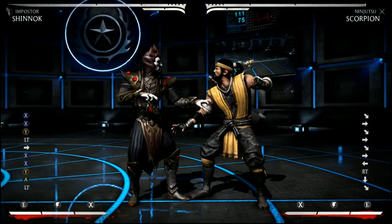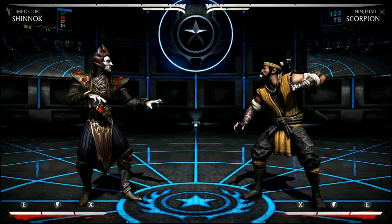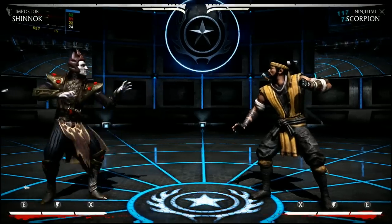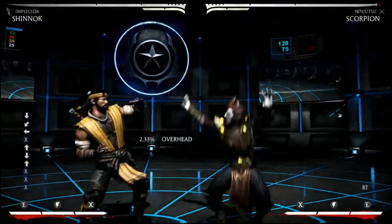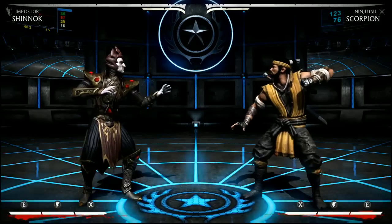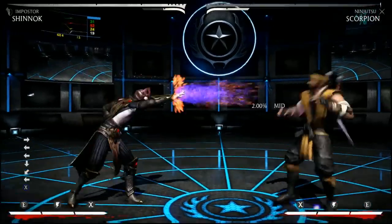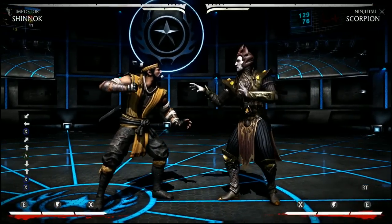That leads me into my final point: you can potentially try to force a third mix-up option using your tricky portal, which you get in the Imposter variation. If I do a raw neutral jump from the mimic, that is never going to hit anyone because I can only ever attack from the air after the tricky portal, which makes him block high since it's obviously an overhead. No one is going to get hit by that because it's obvious, so you force the block with the jump kick.